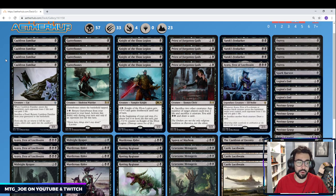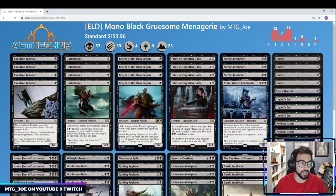As always, all my deck lists I'm posting on aetherhub.com — just look up MTG Joe. Anything with the ELD tag like this you can find. We've posted a bunch of different deck lists: a lot of builds of current archetypes like Simic Flash, Izzet Phoenix, stuff like that, and then a bunch of new cool brews trying to focus on a lot of the new cards.